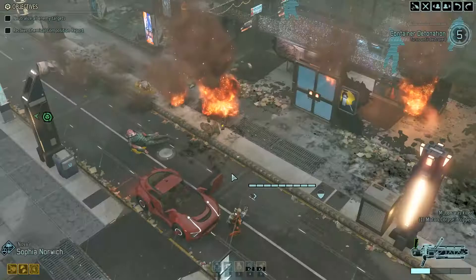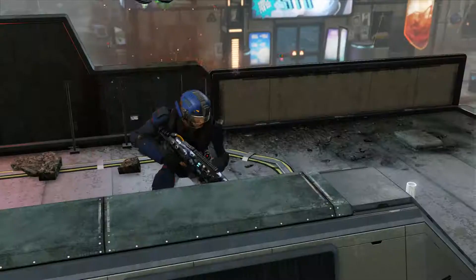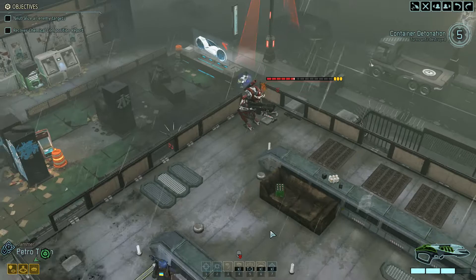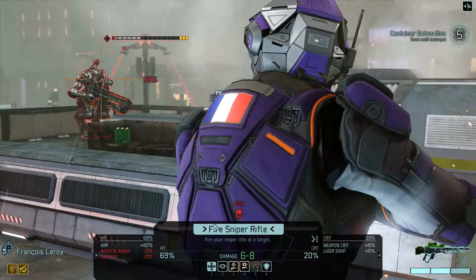We have only two guys left. With Petro, do a combat protocol — you do a lot of damage. Very interesting, it did two instances of damage. Six to eight damage will not be a kill, and we have no one left here, which is a problem.